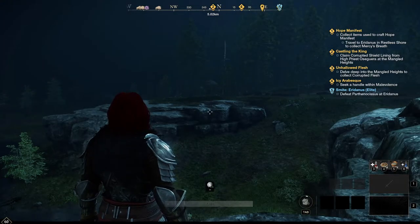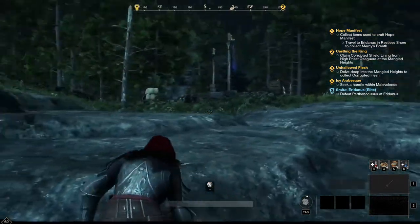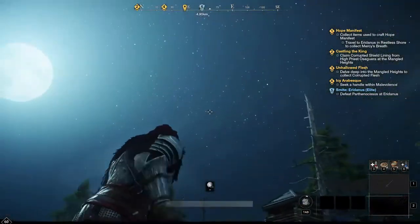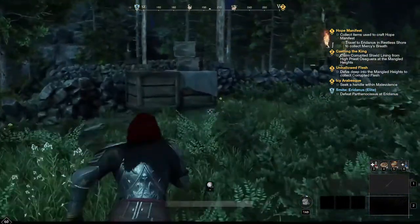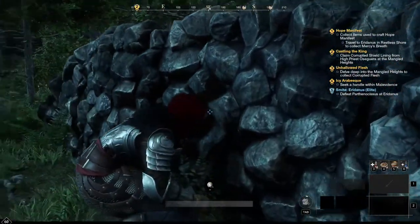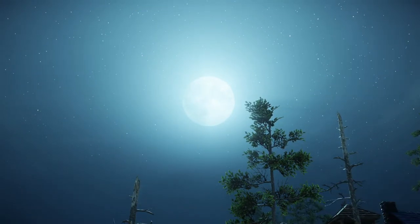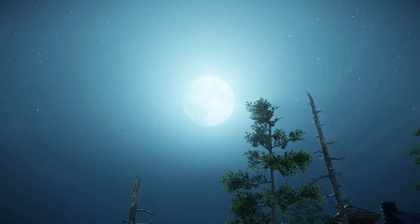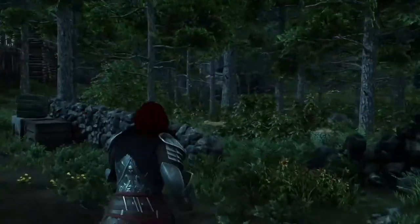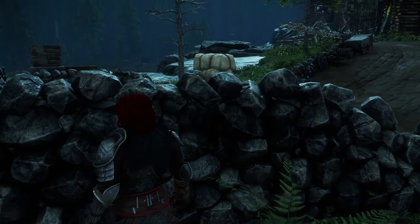Our next step is going to sound strange, but it is by glitching your camera into a wall to get a new camera angle. What you need to do is find a wall where you can glitch your camera into something like this, and you can find an angle like that. Then you want to hit Alt+H, and voila, you've got a nice looking screenshot without your character in the way.